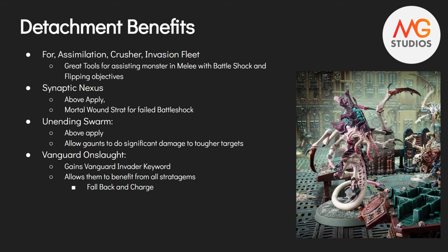Some detachment benefits for the Neuro Lictor: in Assimilation Swarm, Crusher Stampede, and Invasion Fleet, they are great tools for assisting monsters in melee with Battleshock and flipping objectives. Often in these lists, Assimilation Swarm, Crusher Stampede, and depending on your flavor of Invasion Fleet, it favors the monsters which have low OC — so they're going to struggle to just hold objectives. Allowing our monsters to get plus 1 to wound and flip objectives is perfect; you need that.